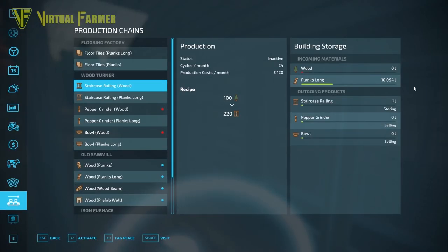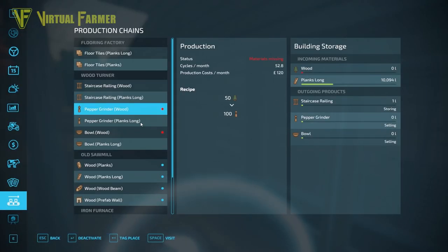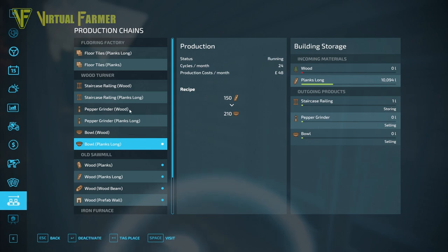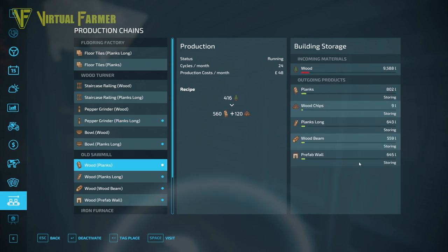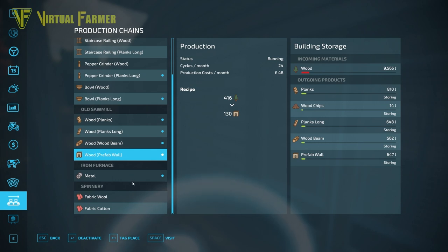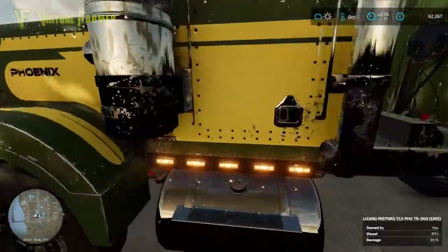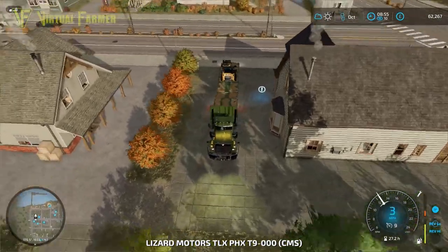Delivered! We can have a look — the pepper grinder from wood, we need to deactivate that, and from the bowls we can now activate this from the long planks. They all go into the same thing, so we're not in a bad position. We've got 10,091 and this will now keep giving us a nice steady income. I could sell stuff straight from our sawmill too, but I find we get to load all of this up on the train at once and make a ton of money from that.